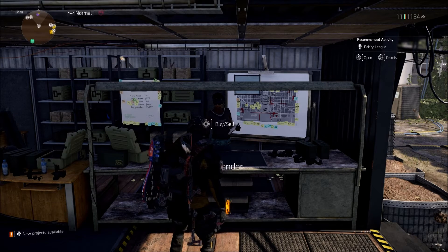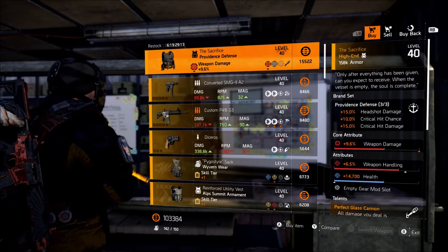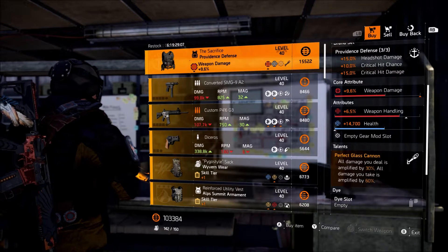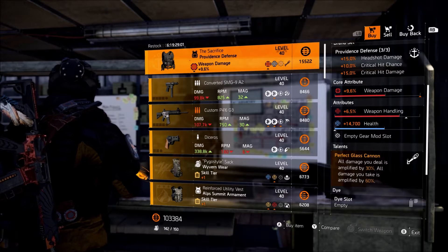Hey guys, Jacob here. It is August 24, 2021, and this is going to be this week's vendor reset. At the front desk vendor this week we have the Sacrifice Province Defense chess piece that has perfect glass cannon. The stats on this are pretty low, so I wouldn't recommend grabbing this one unless you guys really need it or if you're a beginner trying to get some pieces together for a raid build or something.